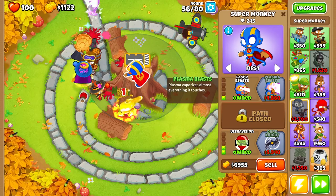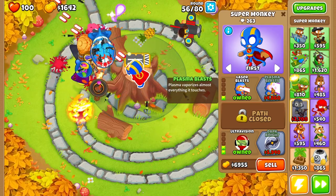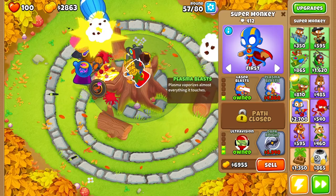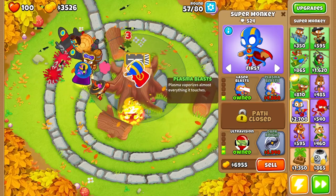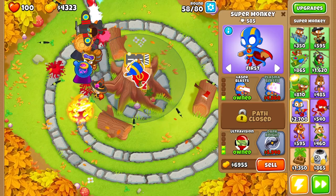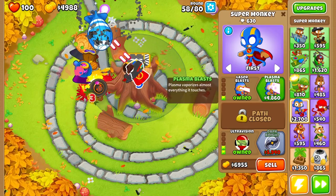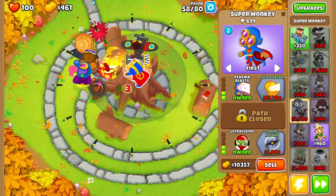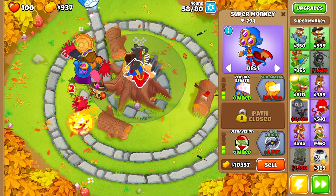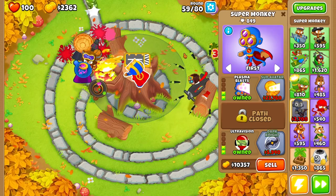As you can see, we really aren't struggling at all — no hero, no Monkey Knowledge — so this strategy will work for each and every one of you. I'm not using any tier 5s, so getting all towers up to tier 4 should be relatively easy. If you don't have the Monkey Ace unlocked, I do recommend unlocking it to at least tier 3 — even though it's not great against solo balloons, it's extremely good against MOAB balloons and will make all these Double HP MOAB challenges a lot easier.